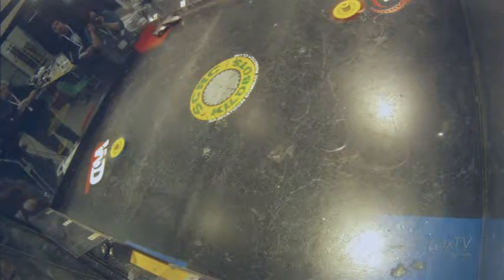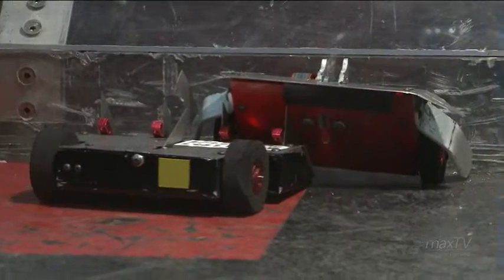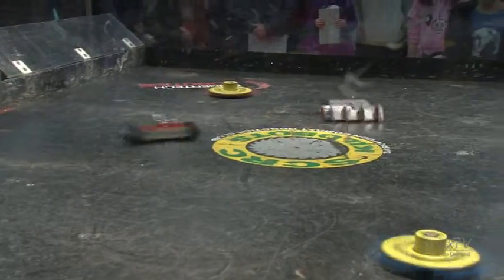Off to a quick start. Kitbot wants to get in before that weapon gets a chance to spin up — you definitely don't want to get hit by that thing. Good strategy and it seems to be working. Now one thing you'll notice when Curtis is driving — he's usually very methodical, trying to get his opponent pinned up against the wall as much as possible.